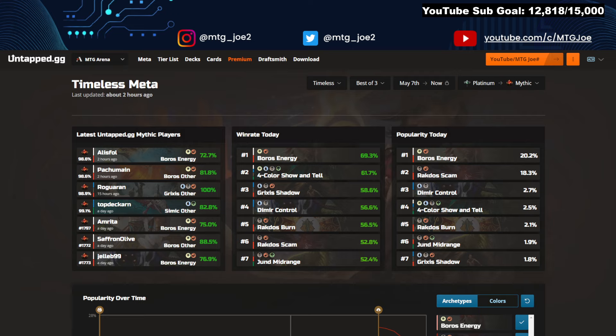We are going to start off by looking at the popularity spread — what types of decks you're most likely to run into — and then the corresponding win rates. We'll look at Ladder results and some individual decks that popped up that look pretty sweet. I did Best of 1 already, and Historic Best of 1 is already up. I'll be recording Historic Best of 3 after this, so I'm trying to get you covered on all these Modern Horizons 3 impacted formats as soon as possible.